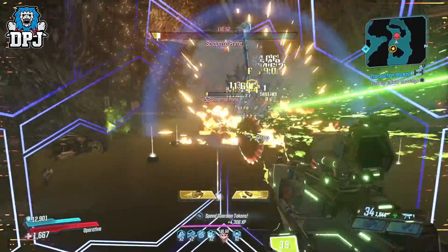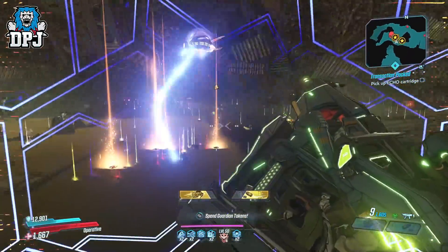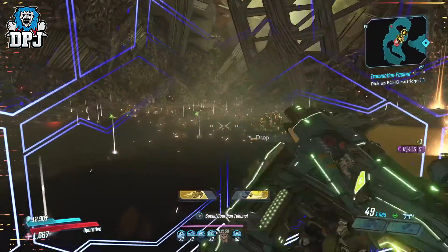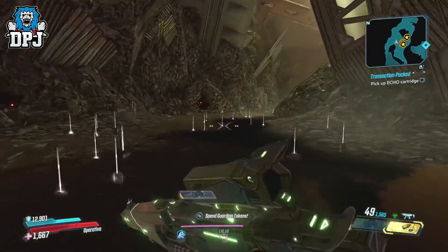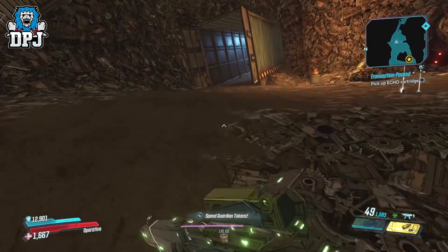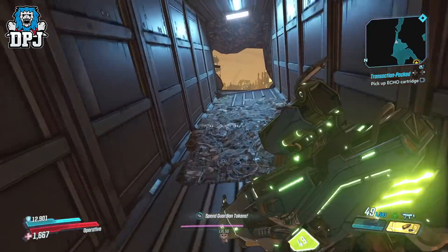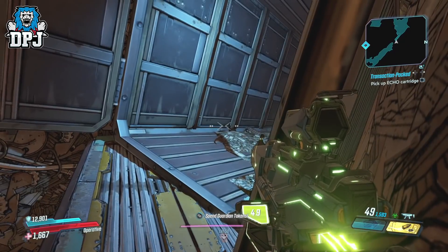What makes this farm even better than anywhere else in my opinion is that when you kill Scrap Trap Prime you don't have to quit out and reload. You simply wait until Scrap Trap Prime's red death skull disappears off your mini map, then run out to this container spot right here and run back into the area. Everything respawns and you are good to keep farming.